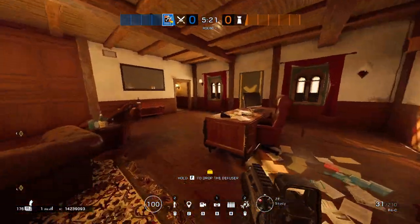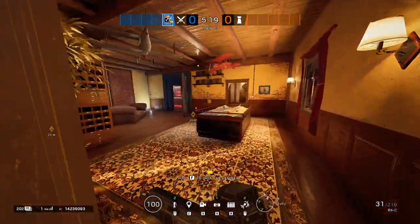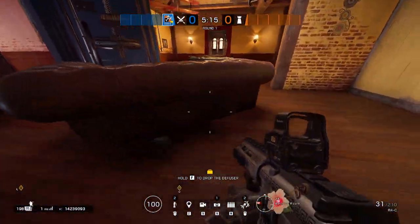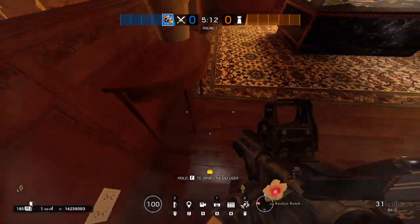Moving on towards study — this is going to be study right here. This is aviator. You can get a little more specific with aviator: if they're behind the couch, if they're behind the map, if they're playing on the vault door — anything along those lines.